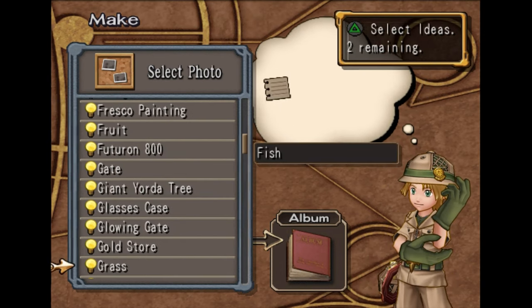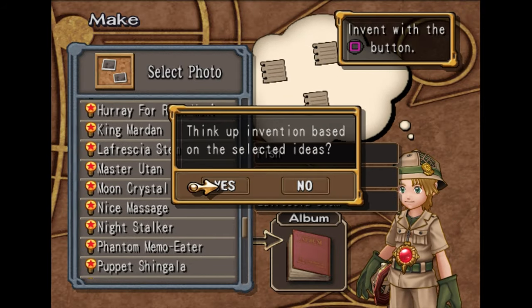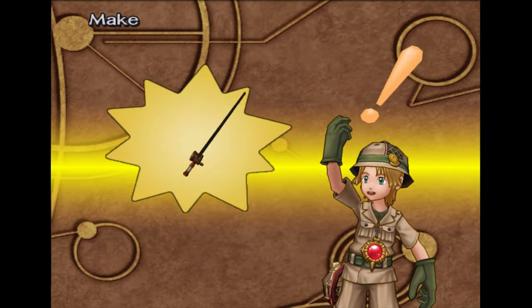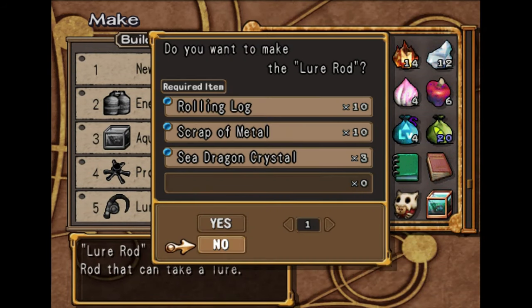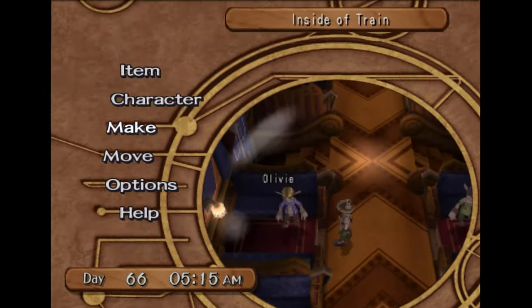So what we're going to do is put fish, river, and the Laphresia stem. And this right here will make us the lure rod. Yeah, it works! So now that we got that, we just need to make it. If you don't have the materials, you can buy them from Konda — he's in the same train cart.